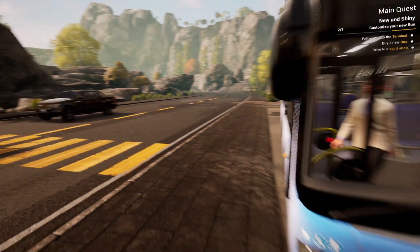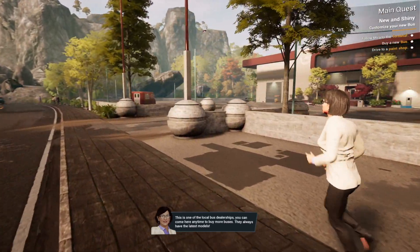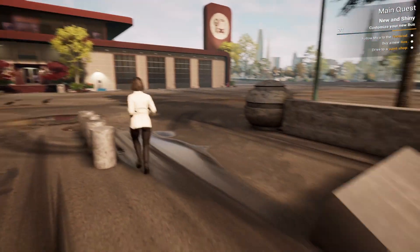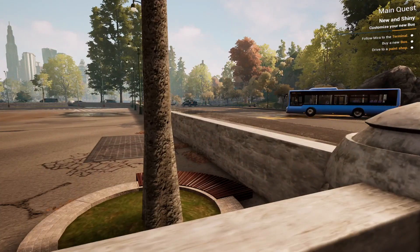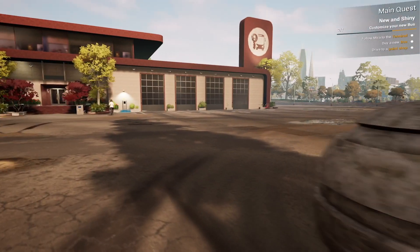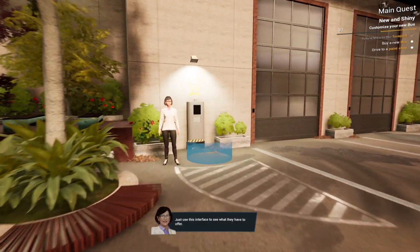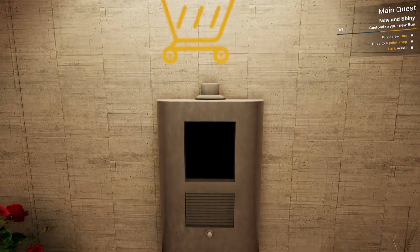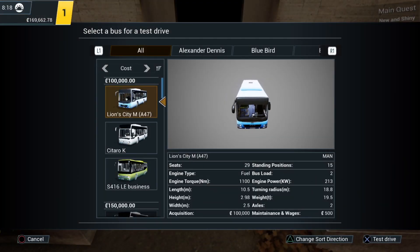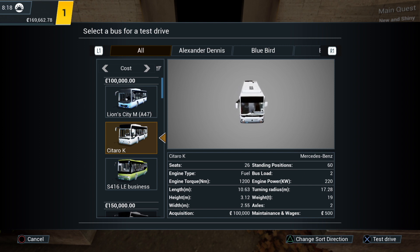Follow Mira to the terminal. Wait — that's moved! Where's it going? Oi, get back here! I shouldn't have left the keys in. Use this interface to see what they have to offer. We've just had our bus nicked — actually we borrowed that bus, didn't we? We took it off the other driver. Select a bus for a test drive. The Setra — we know all about that from the first game. This was the long bus: S416LE Business. The others are locked at the moment — I've only got the standard buses.